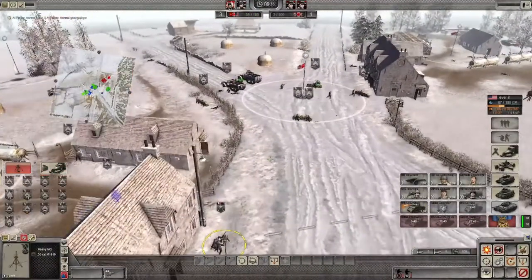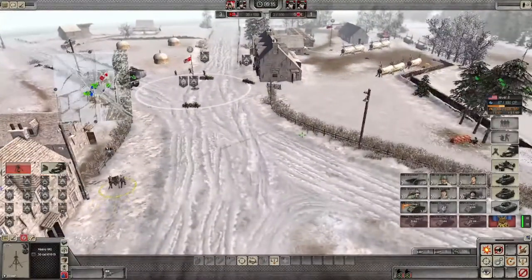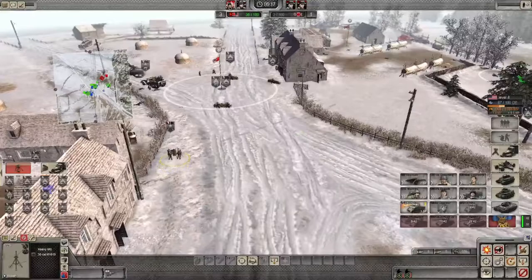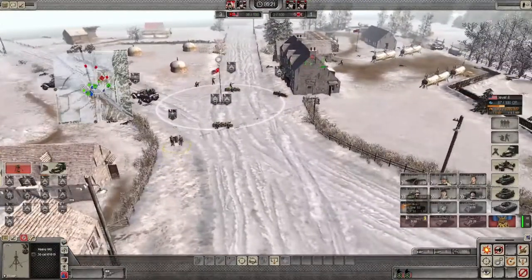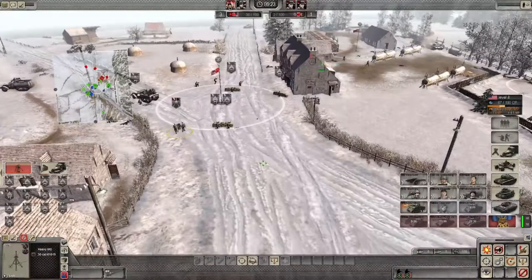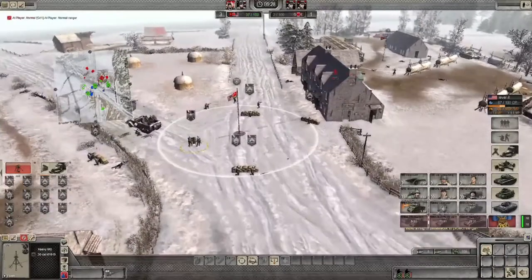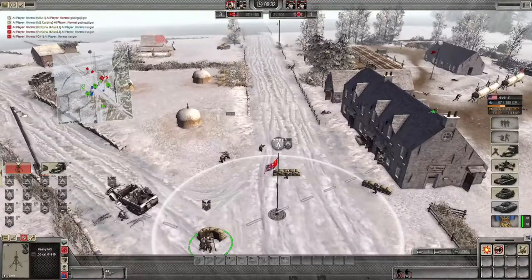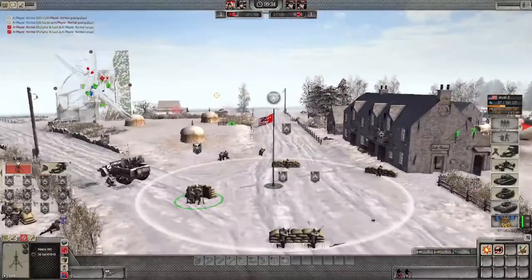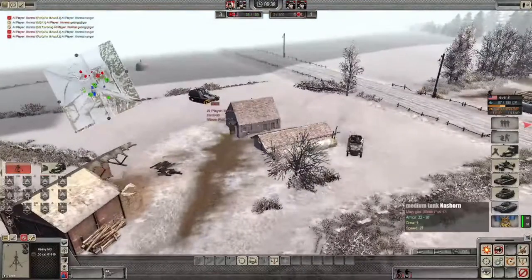We can bring this one up. I'll grab a tank but I don't want the flamethrower tank yet. We're going to put this guy in a regular tank. There must be a big hill right there — yes, it's a big hill. Oh, that's a big tank.